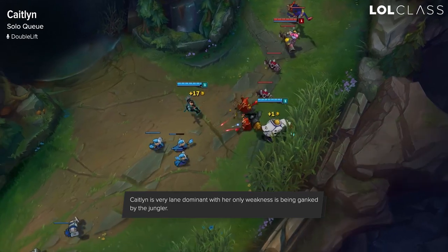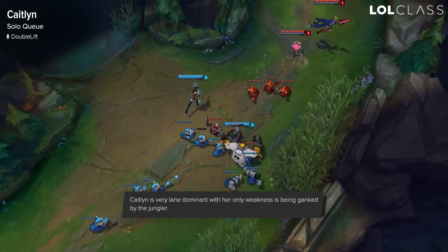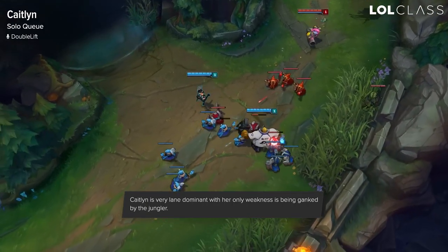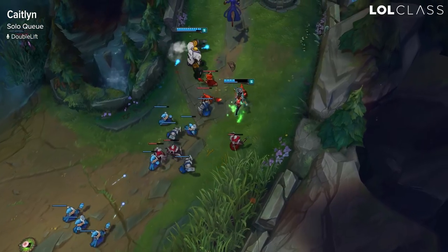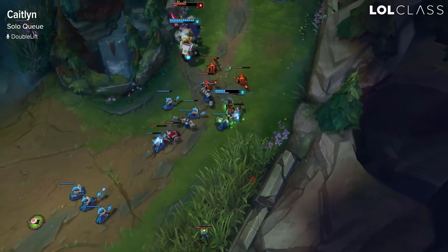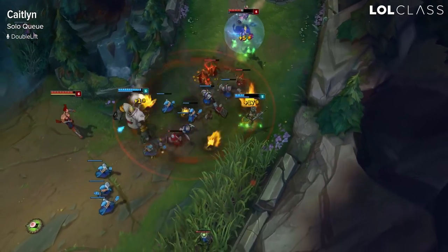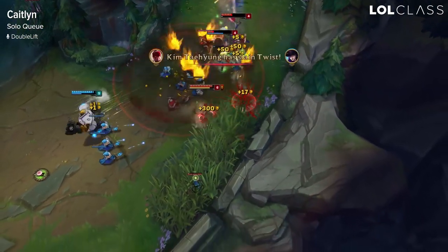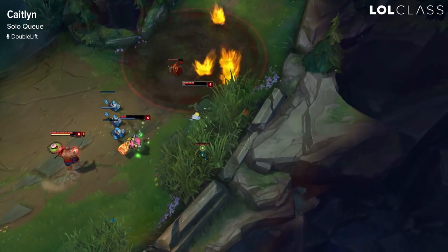They did nerf her E a little bit and shaved some of the distance that you travel with it, but that's totally okay because you have so many more trinket wards than you did before and a lot more traps as well. So you should be able to bully lane and out of that just try to snowball and play safe. The worst thing you can do on Caitlyn is die after getting a lead, so just play safe and play smart — sieging towers is the easiest way to win solo queue.